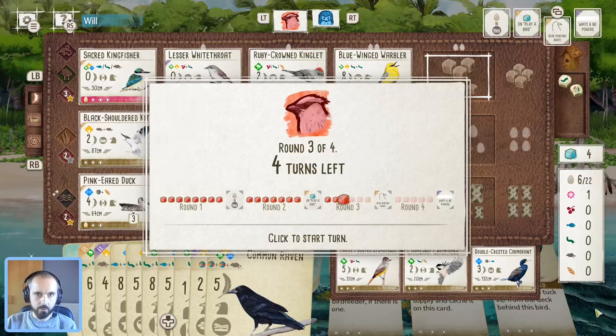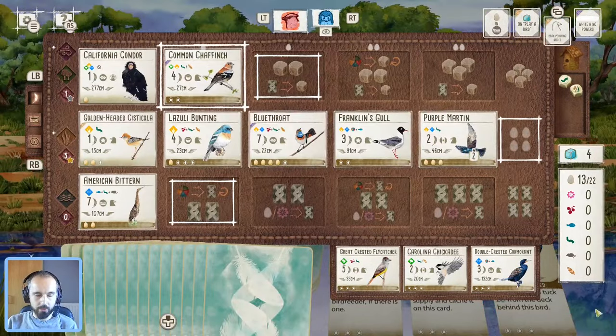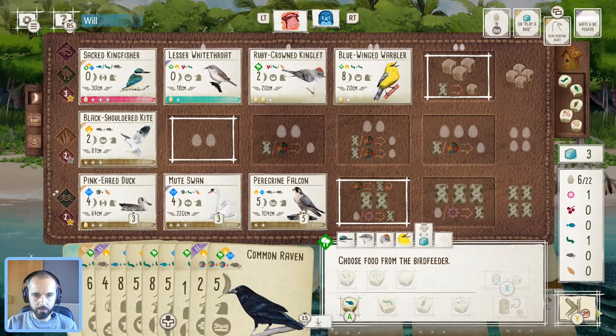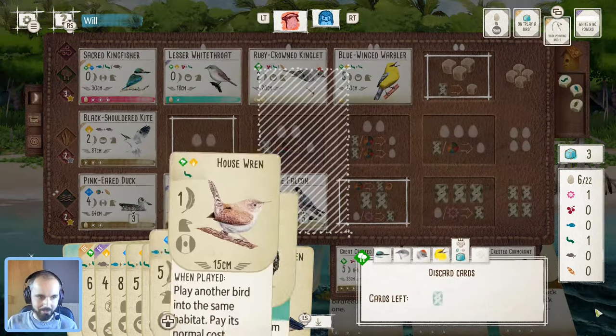We've got so many big point birds to play that all that food is definitely going to come in handy. Chaffinch goes down — that'll be interesting with their extra cards. We're going to take food, hopefully lots of nectar — there we go. And I think we can maybe still get the rough in, but maybe get rid of the golden eye as I said — probably not going to make too much usage out of that.